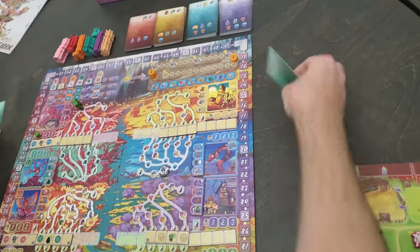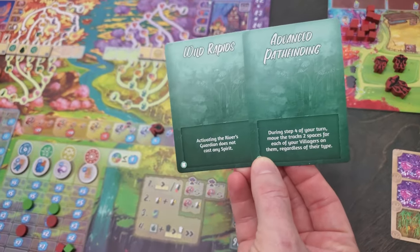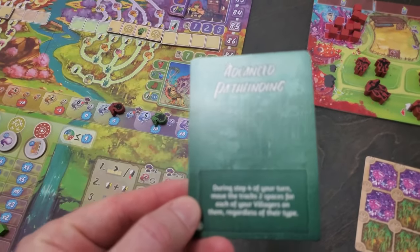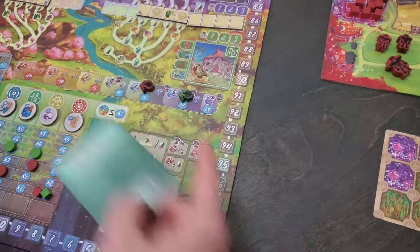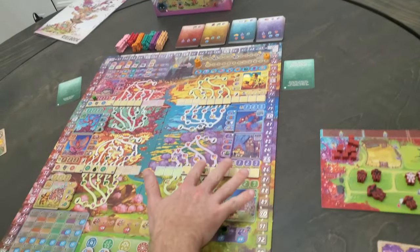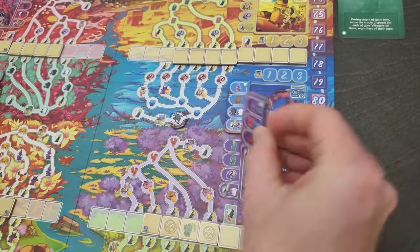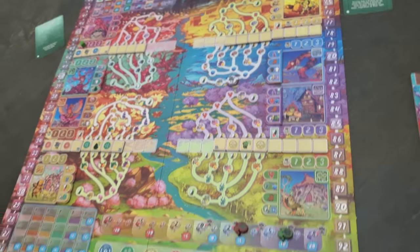Now for these Winds of Change cards — I just picked out two during the game and they're going to change the entire game. There are like 12 of them. This one is: activating the river's guardian does not cost any spirit. And this one is: during step four of your turn, move the tracks two spaces for each of your villages on them, regardless of their type — that's game-changing. Every game plays differently — these tracks are random, not always going to be like this. Every game is going to be very different.